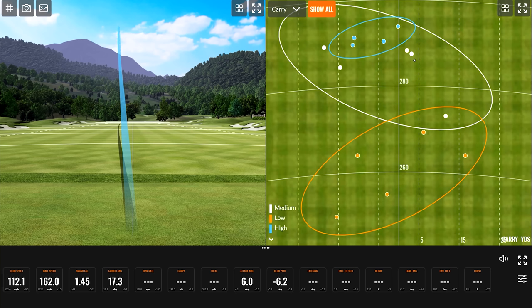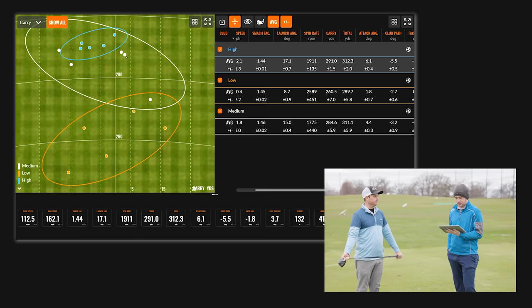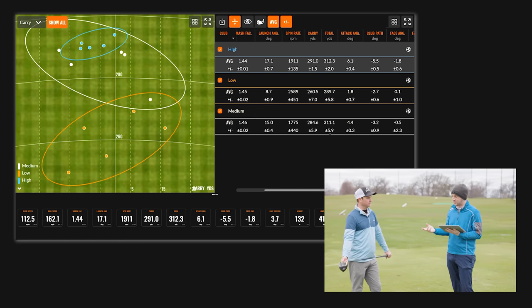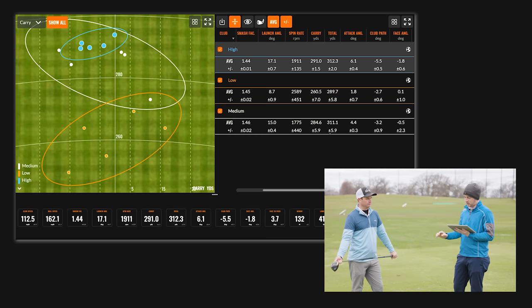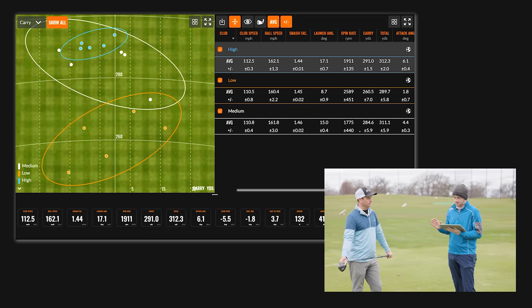Thomas, you just hit 15 tee shots — five with a low, almost on-the-ground tee height, then medium and high. A lot of what you thought might happen did happen given your swing type. When you really hit up on the ball, you did gain carry distance with the highest tee height setting. And you basically lost 30 yards of carry distance when you teed it all the way down to the low setting.